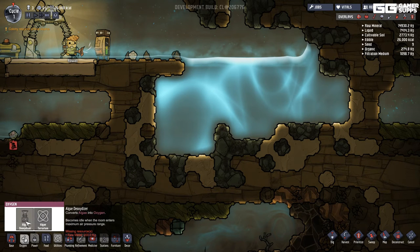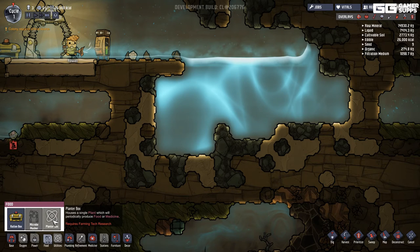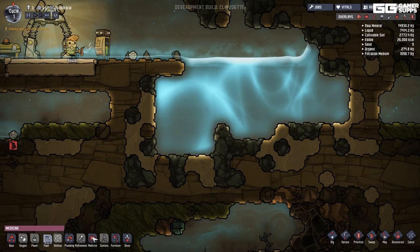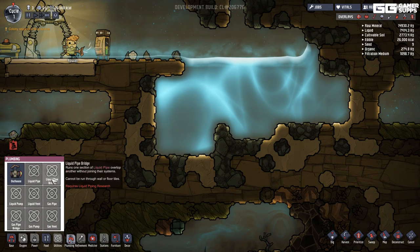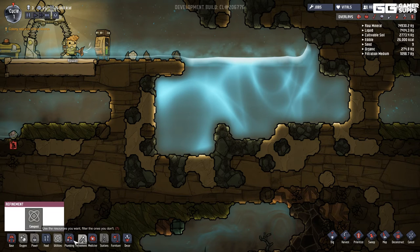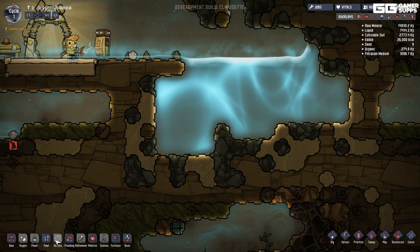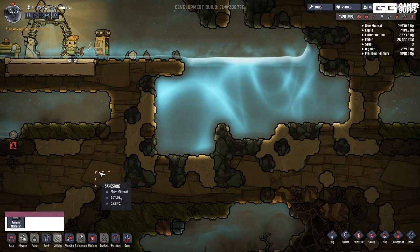I can't do anything with this water. Power sources seem like something I should set up at some point. Furniture reduces stress. Looking at plumbing — I need to do quite a bit of research to unlock it. I should build a research station, but I don't know where to get one or how to build it.